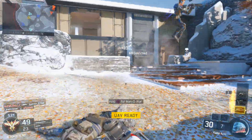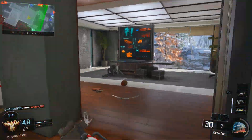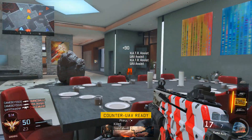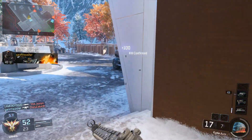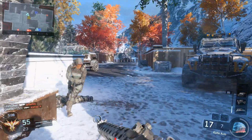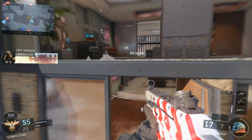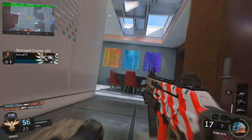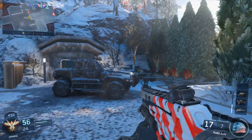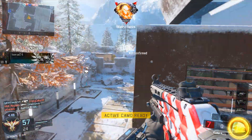Look at that — I swear that guy would have seen me if I didn't have my ability active, but I did and I managed to take him out. When I have my scorestreak up in the air — which is the equivalent of a VSAT — you don't need to go invisible because you already know where they're coming from. I think active camo is going to be very useful in game modes like Search and Destroy, Uplink, and Capture the Flag. In Uplink especially, people just won't know where you are.